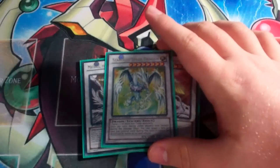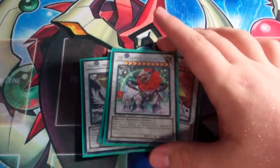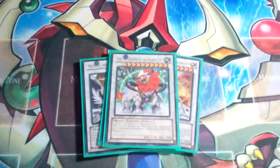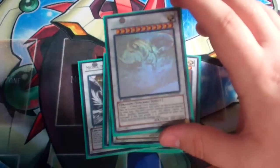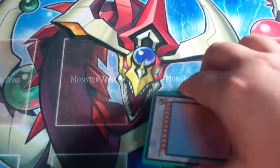One level eight in the form of Stardust Spark Dragon. One level ten in the form of Leo, the Keeper of the Sacred Tree. I don't get this off too often and I'm really considering cutting it — it's for another Xyz which I'll show you in a minute. And then the last Synchro I play, which is Star Eater. I love Star Eater so much — one of the best Synchros I think ever.